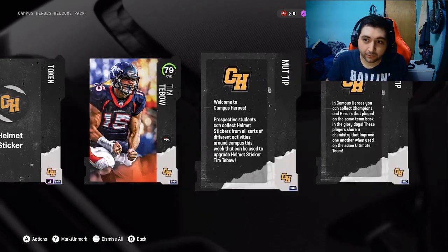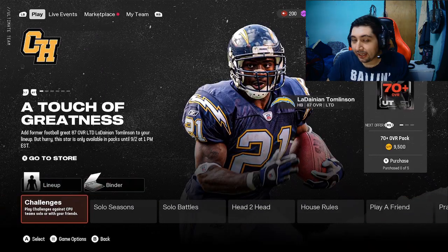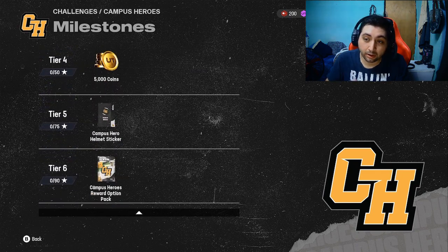Now to upgrade this card for absolutely free, which is a huge plus, you need the six stickers. You get one from the welcome pack and you need a couple more. To get three of them, you need to head over to the Campus Hero solo challenges and you need to grind them out to get yourself 75 stars.